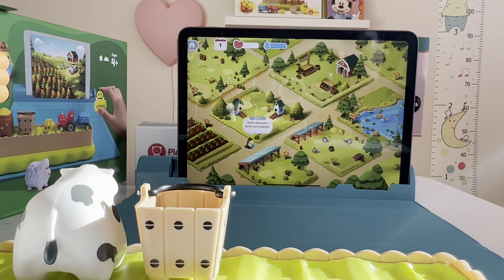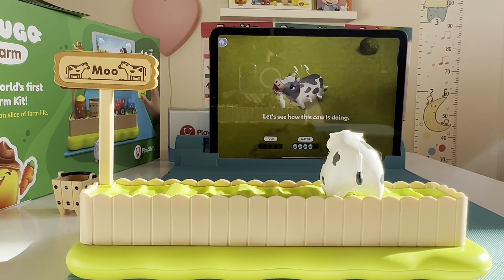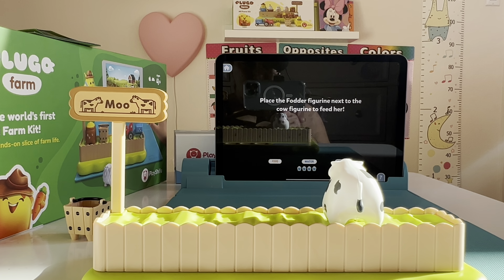Looks like the cows need our help! Let's see. Her water indicator is full, so we know she's not thirsty. Her hygiene indicator is also full — she sure doesn't need a bath now. The hunger indicator! It's almost empty! The little cow is hungry!